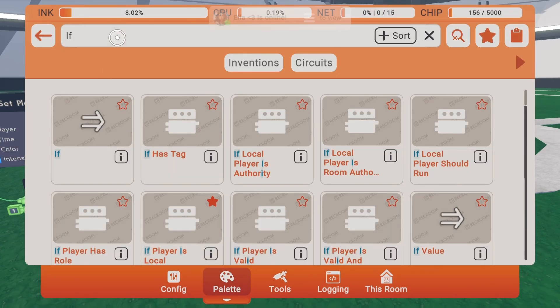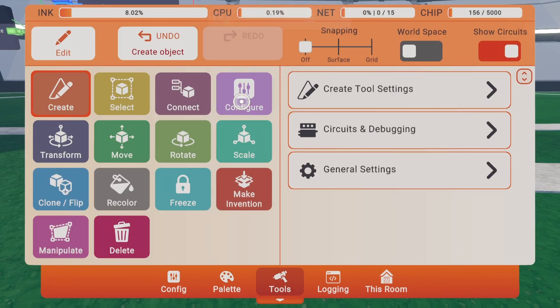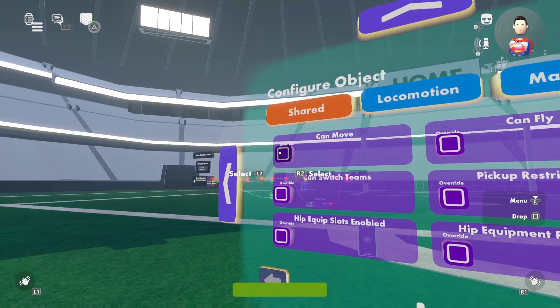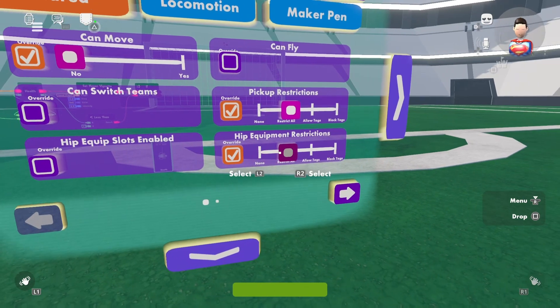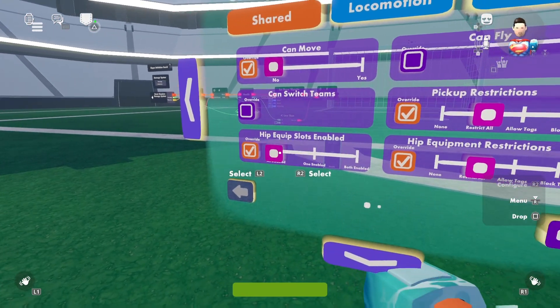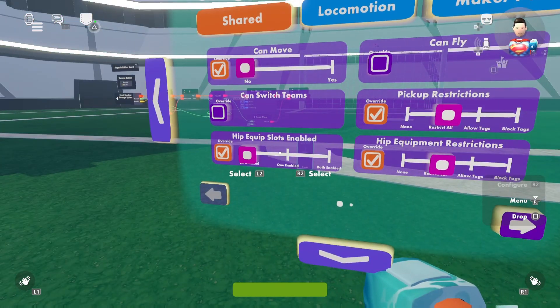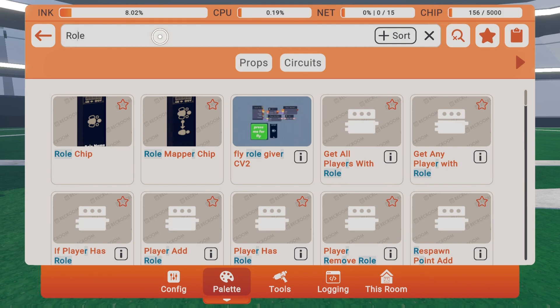Next, place a role chip, configure it, and name it 'death.' Set 'can move' to no, pick-up restriction to 'restrict all,' and set the other restrictions to 'restrict all' and 'all disabled.' This makes it so you can't pick up anything while you're downed.